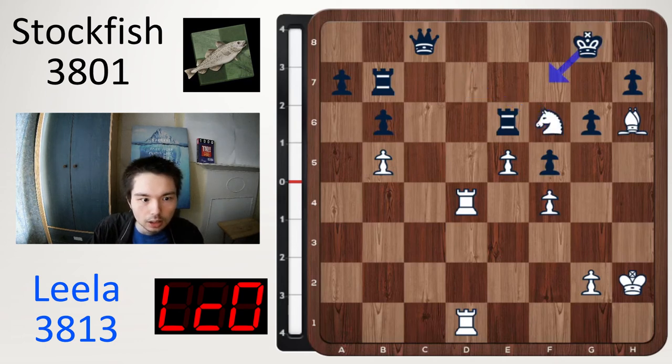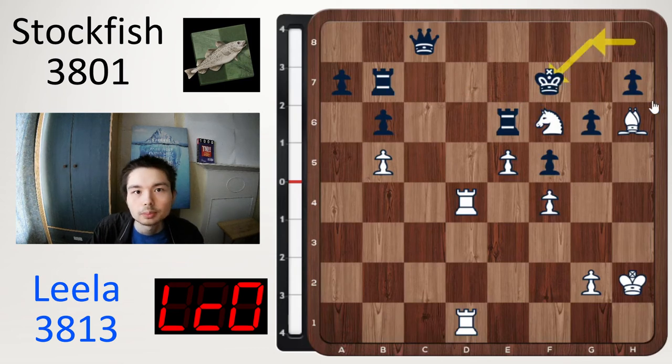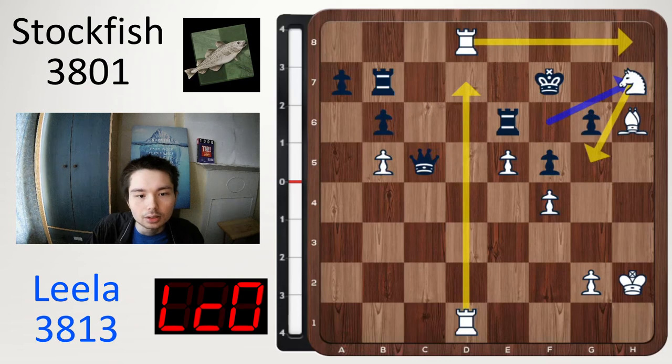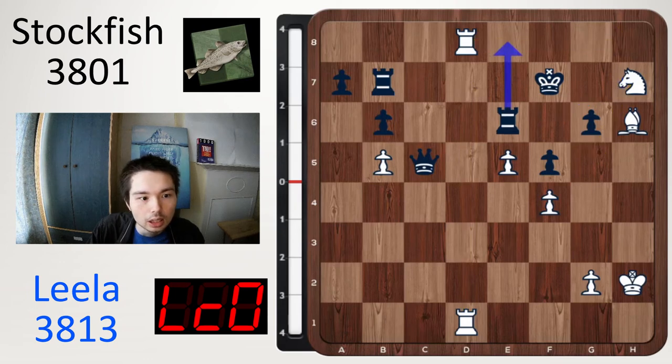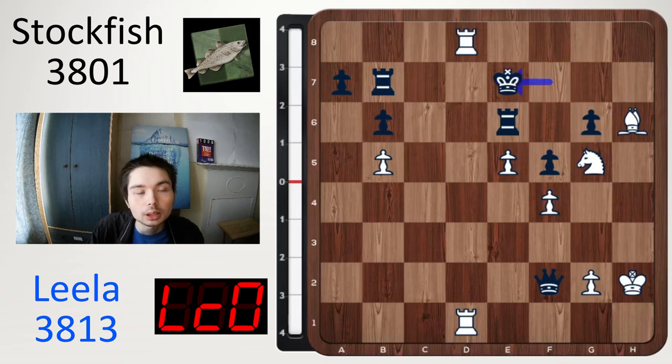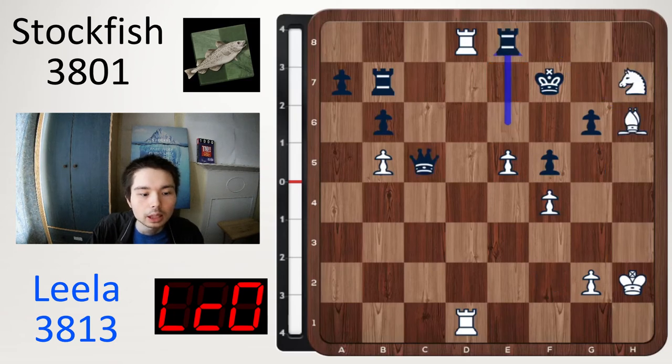Knight takes d7, king g8, knight f6 check, king f7 — at least the king has got closer to the centre. Rook d8, rook f8 — looks so dangerous. So black played queen c5 to guard f8. Now white plays knight takes h7. Grabbing this pawn is not important — the point is for the knight to come back to g5 with a devastating check. The rook on d8 covers the 8th rank; the rook on d1 can come into the 7th rank later on. So knight takes h7, it's just so dangerous. Rook e8 — so then white is no longer the only one controlling the 8th rank. If you play a move like queen f2 trying to go to h4, then it's just checkmate in two moves: knight g5 check, king e7, and an unusual checkmate with bishop to f8. Back to the game — rook e8 played. Leela now throws in a deflection check with e6.